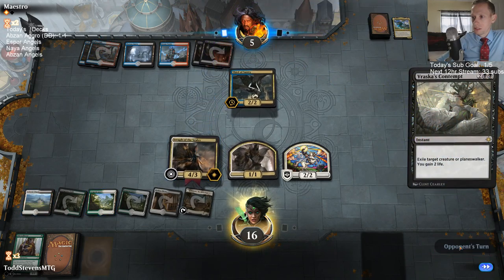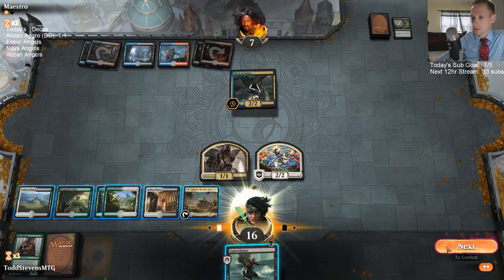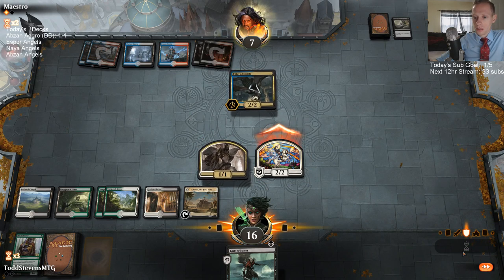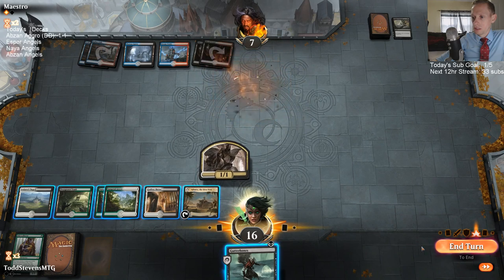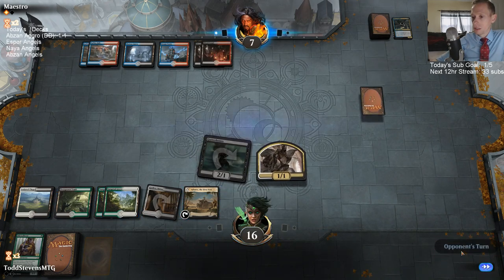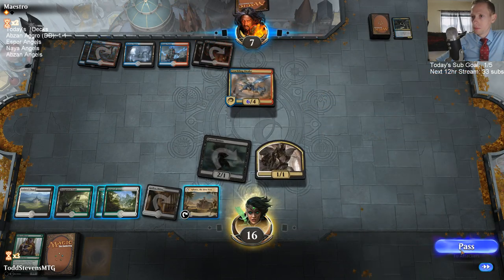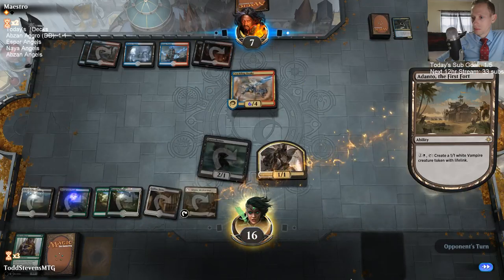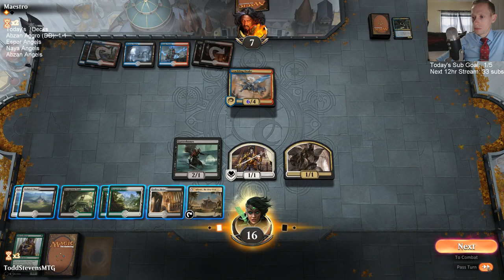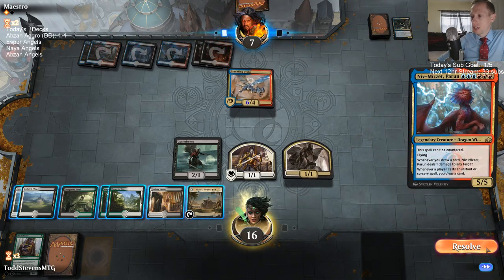Wow, they gotta do that to us again — same as last time. I don't do ranked ladder stuff — I do the regular best of five or like standard win five or lose two events. That's really good too. We got Thief of Sanity out of there — we're looking pretty good with just Adanto. This is why I didn't want to cut all the Adantos for all the Legion's Landings, because you certainly need it.